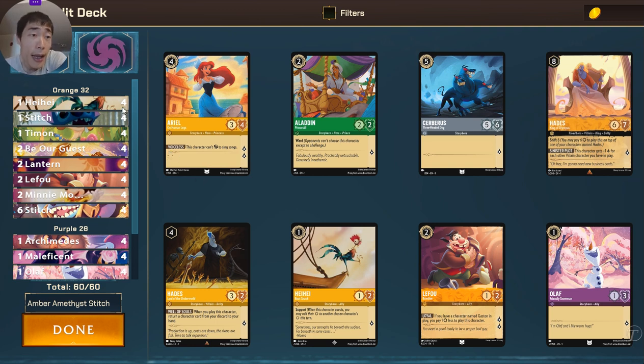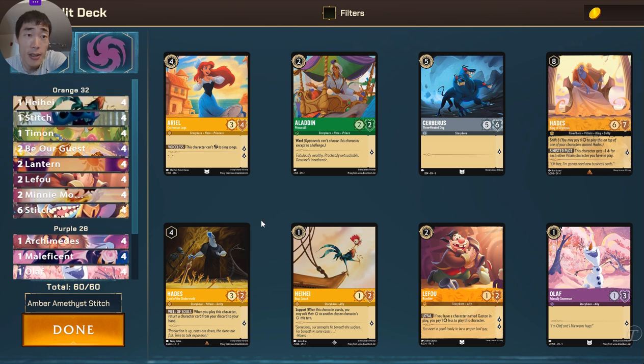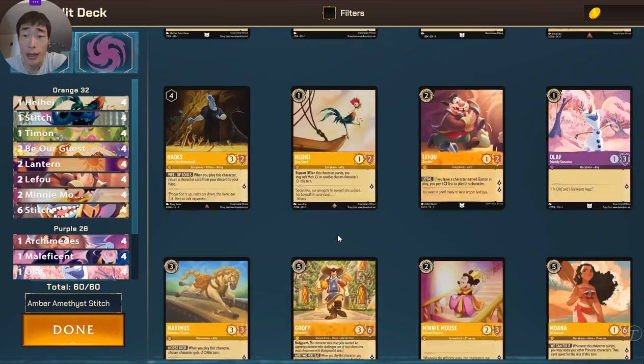Having said that, compared to last time, the only changes I made to this Stitch deck is I took out the four copies of Rafiki and added four copies of Maleficent. A lot of times with Rafiki's, I end up drawing Rafiki's when trying to draw those one-drop, two-drops off of Stitch, and it doesn't feel good. So at least drawing a Maleficent feels great when you can just play it and continue to get the engine rolling. Everything else is pretty typical, but I'll go over the deck again.